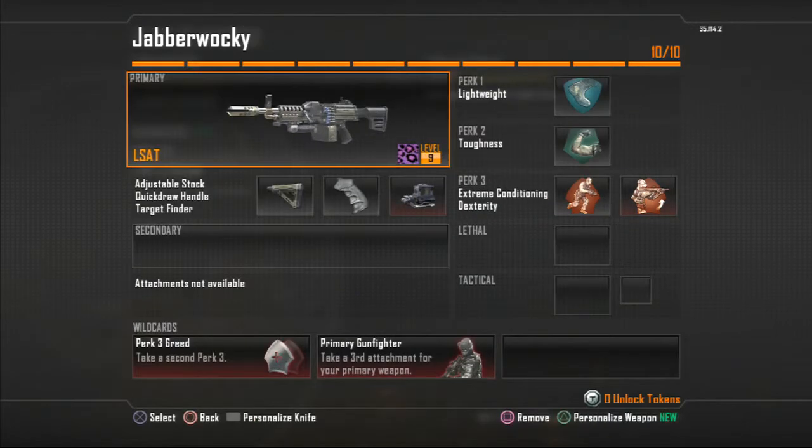We've got Jabberwocky — this is my big LMG class. It's the biggest gun; it kind of feels heavy when you're trying to run with it. And of course I've got the Target Finder on that, Quickdraw, and Stock.